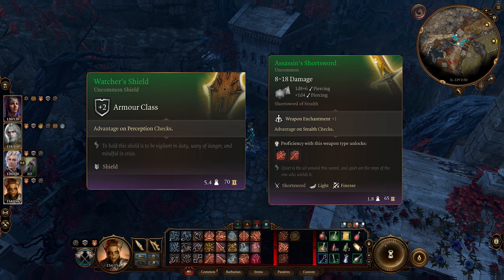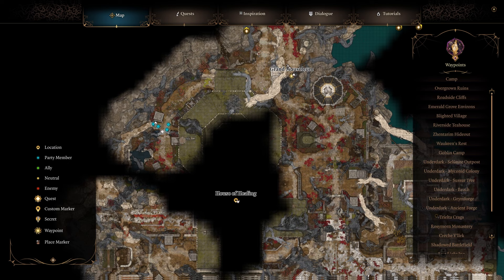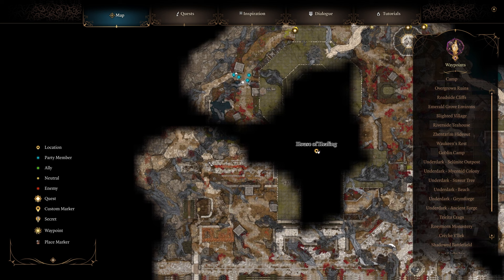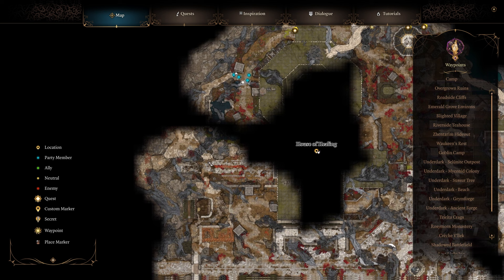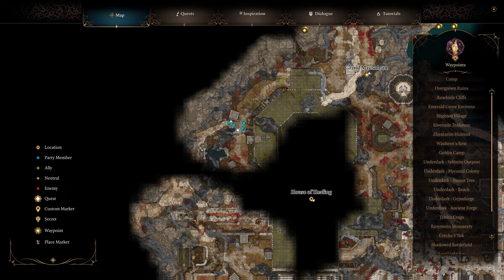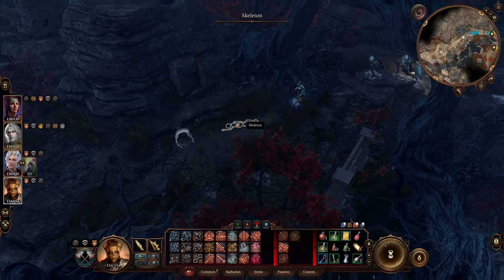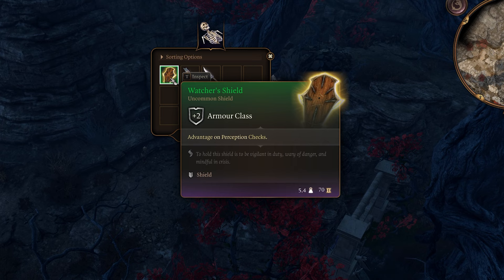Next up we have the Watcher's Shield and the Assassin's Shortsword. Head up to near the Grand Mausoleum Waypoint, next to the House of Healing, just take the path out this way, come back up through here, go up and over this way. Over here you'll find two skeletons — each has an item. This one has the Watcher's Shield and the next one has the Assassin's Shortsword.